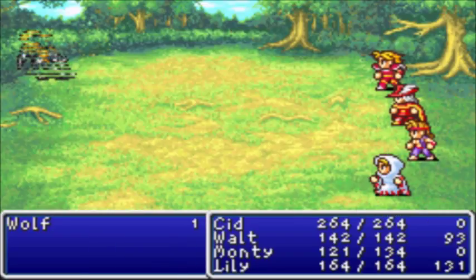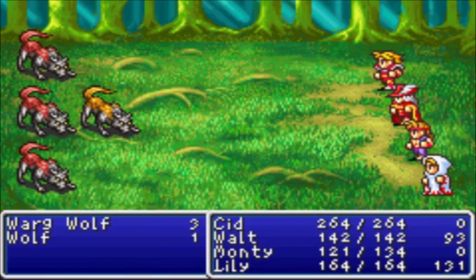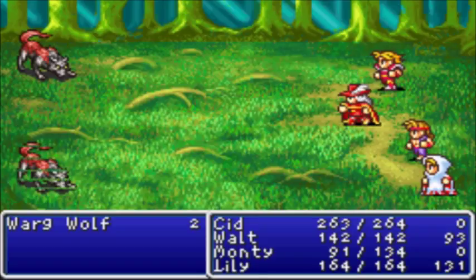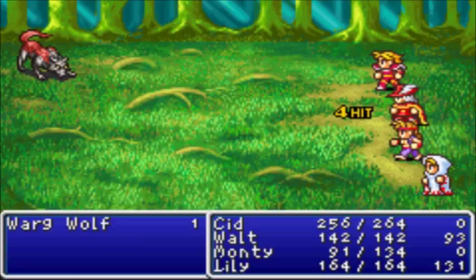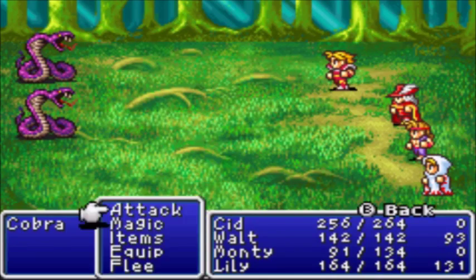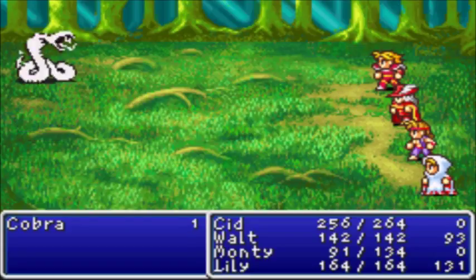Lily — I named her because when I first started this playthrough I was playing Pokemon Ultra Sun and Ultra Moon. If you've played that game, you know that the character Lillie is an important character with blonde hair and an outfit primarily made of white. I just connected the two, and since I was put on the spot with naming and didn't plan this out beforehand, I went with Lily — a girl's name, because I think the white mage is a girl. There's been a lot of debate about this since the game is about 30 years old, but it's up to personal interpretation.